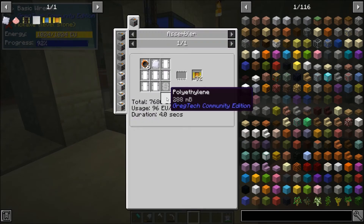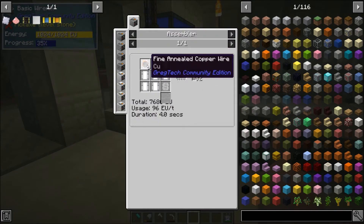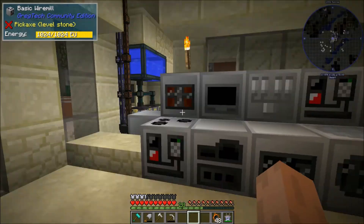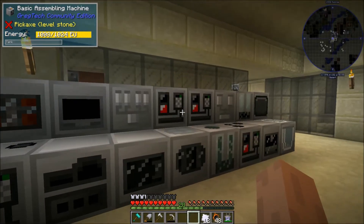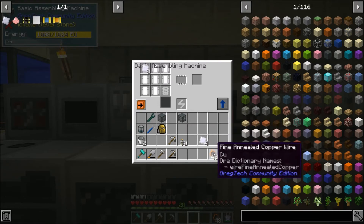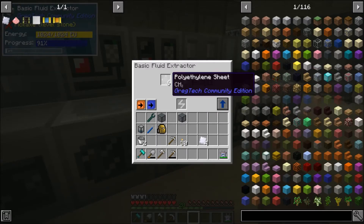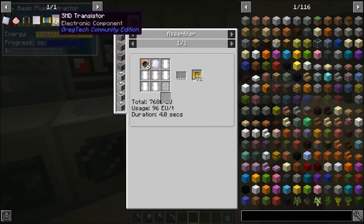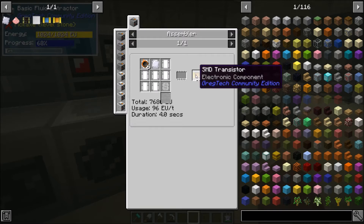Each craft takes 2 sheets worth and we're going to do 8 crafts. Awesome — we have exactly 48 here. So if I go in here and drop off 8 of these and 48 of these, and then wait for this polyethylene to finish, it should make us 4 stacks of transistors, which will definitely last a while.